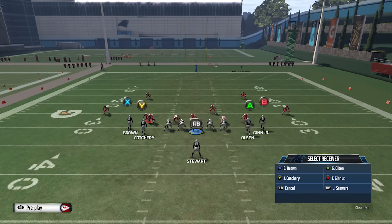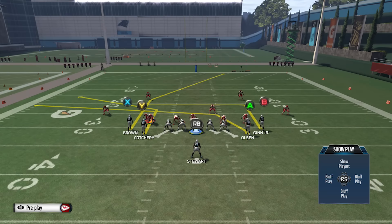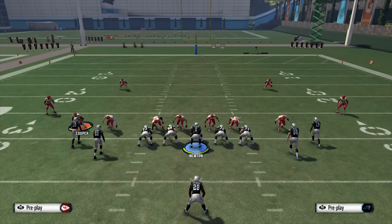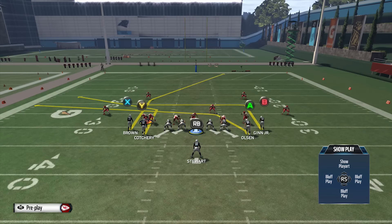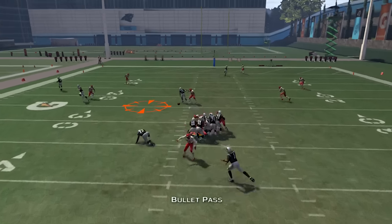It's RB, R1, triangle or Y — you're gonna just pay attention to what it is, and then pass block, which is right trigger or R2. It's gonna look like that — this works pretty well most of the time. Depending on where it is, you can see we got a pretty good animation there — went after the unblocked guy. That's another great way. You can put both of those together if you want, or you can just do max protect. That's the same as slide protect but it blocks your guy and spreads everyone out a little bit, so everyone will get picked up usually.